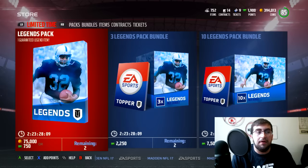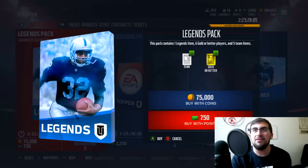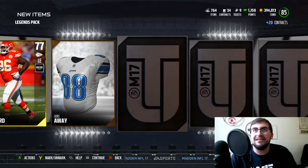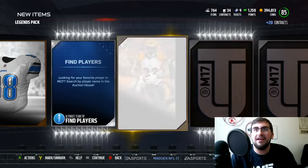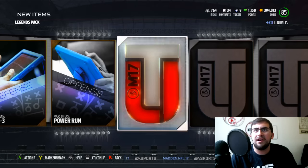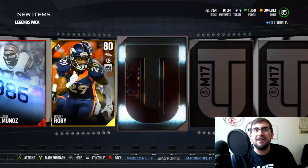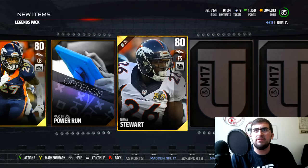I have some extra points left over after I bought the bundle, so we're going to open up a couple of singles to get our feet wet in the legend packs. We get a J. Howard here. I'm looking for at least some elites. We get a Jeremy Hill — and is this a new reveal? It kind of just pops up 'elite' right here. Legend collectible, of course. That's going to fool us the entire time. Hey, Bradley Roby, that's pretty good. Let me know if you think this is a different reveal animation.